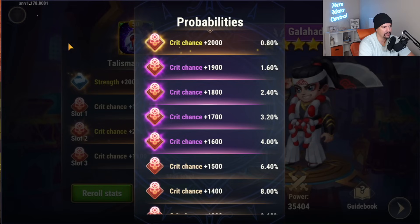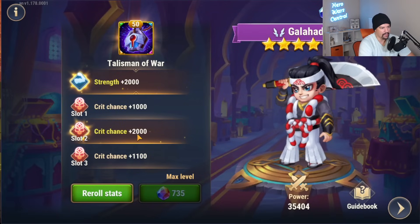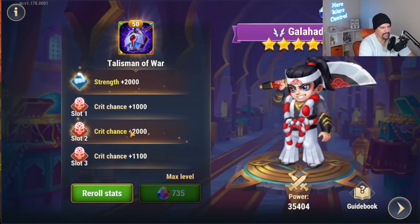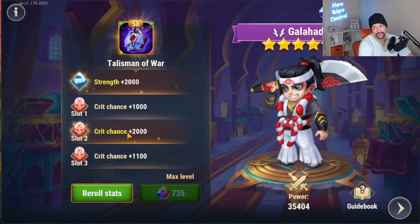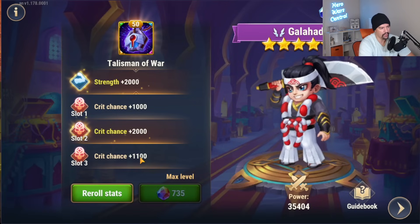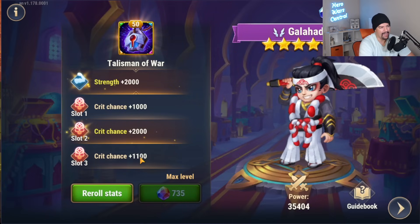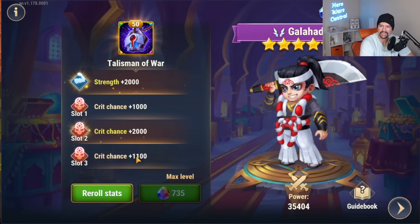The maximum critical hit you can get is 2,000 times three, which is 6,000. Here's the probability of getting one orange rating or multiple orange ratings. Looks like I did get lucky on the second slot and got the grand prize — very low probability of getting one, and almost impossible to get two. So 4,100 critical hit rating out of 6,000. That's more than two-thirds.